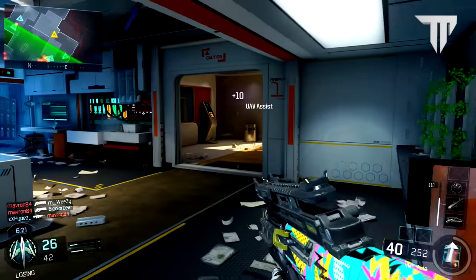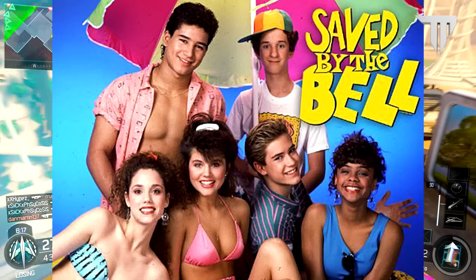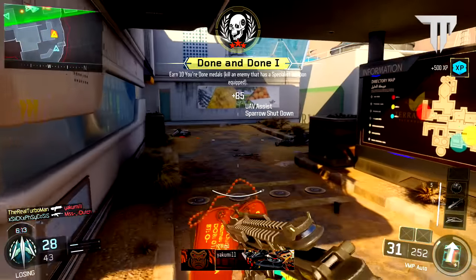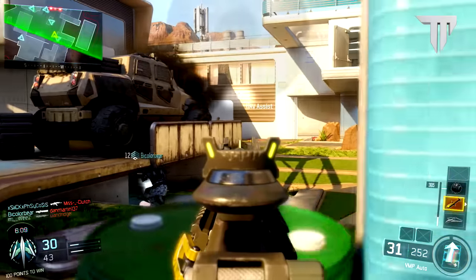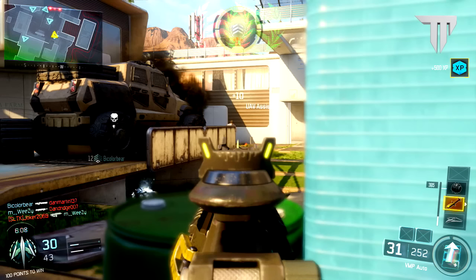I think it looks absolutely awesome — especially in game, it just looks so cool. The colors pop and you get this retro Saved by the Bell type feel, for all my OGs out there. I decided to remake this because it was one of my personal favorite camos in Ghosts. Now the reason why I'm not showing you guys how to make it — hold on, time out — if you guys want me to show a speed art tutorial of me making the camo, let me know in the comments down below right now.